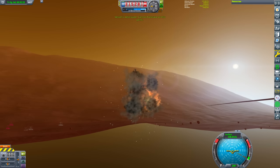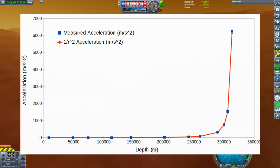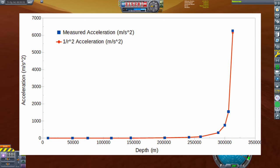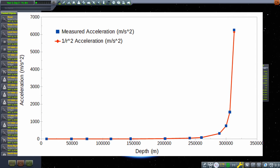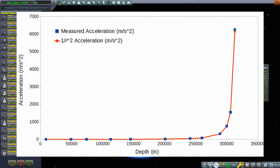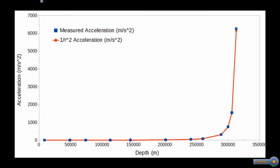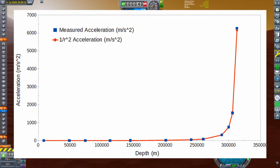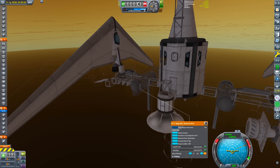It seems there is a singularity at the center of Duna. If we plot the gravitational acceleration versus distance, we get a perfect inverse-square relationship with a singularity at a depth of 320 kilometers — which, uncoincidentally, is also the radius of Duna. So yeah, Duna is a hollow shell of a planet with a black hole at its center.